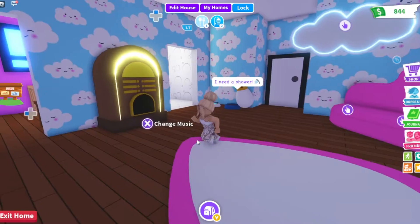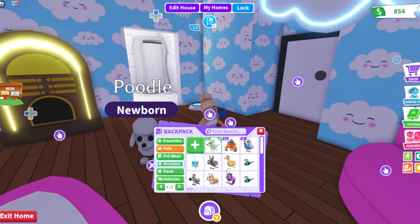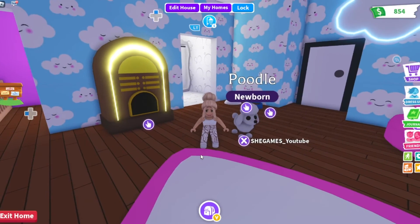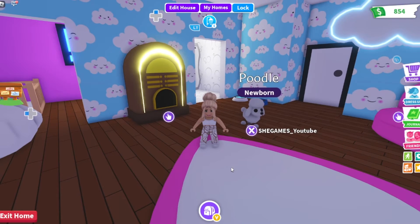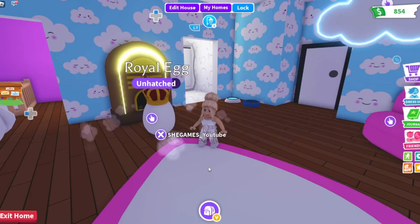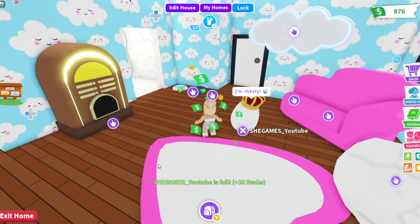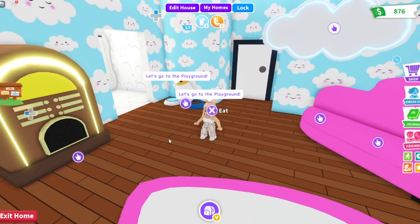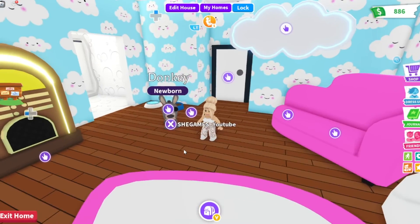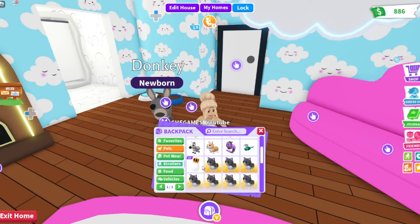Egg is hungry before it wants a shower — let's feed our eggy and see what it will be. Another poodle! We have four poodles now. We are just racking in the same pets and making bank for neons. I'll have lots of neons to trade after all this. Let's attach our next egg. Our egg is thirsty. Another donkey! Hello, donkey — think we have two donkeys now? Yes we do.